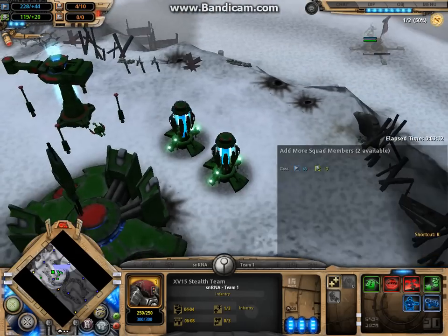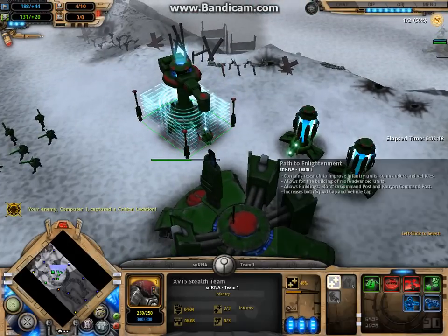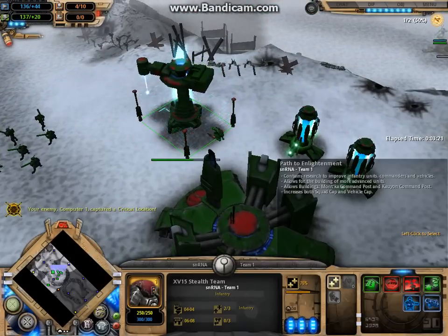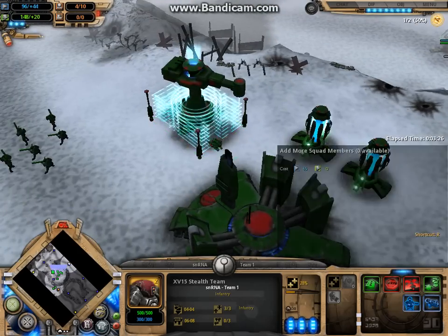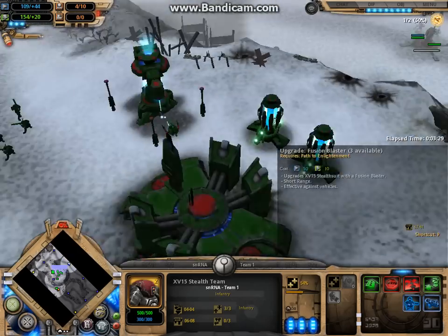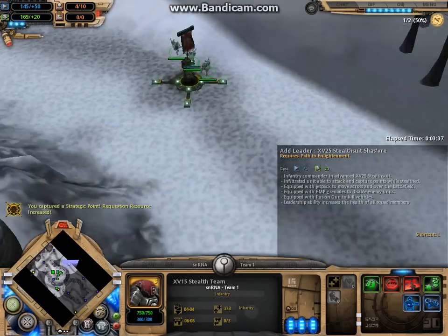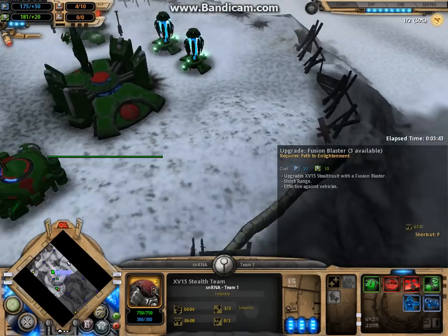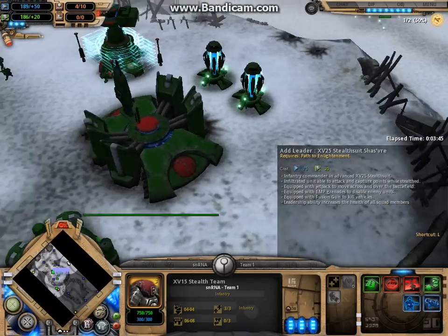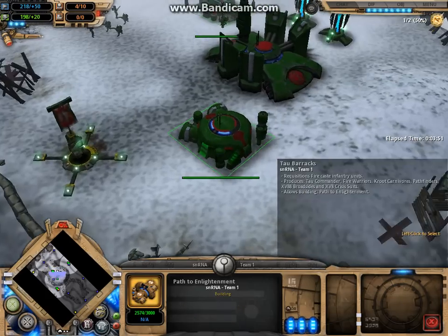Right about now I'll start upgrading this. For all the new players — old players who know about this probably know why — this will unlock the fusion blasters and the leader, the stealth suits' shas'o ray. These guys have a fusion blaster. Fusion blasters are very effective against vehicles and buildings alike.